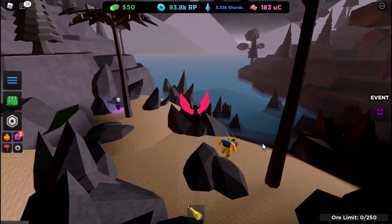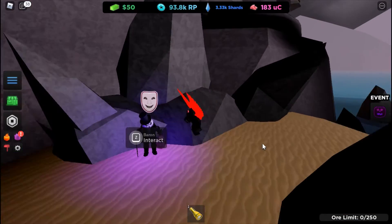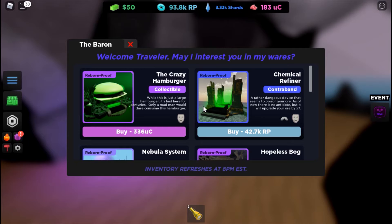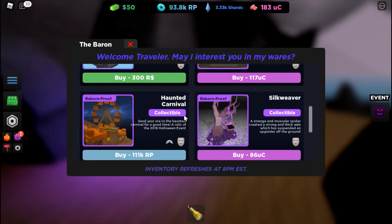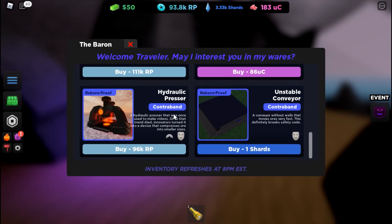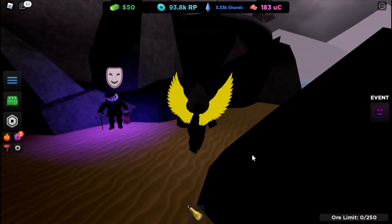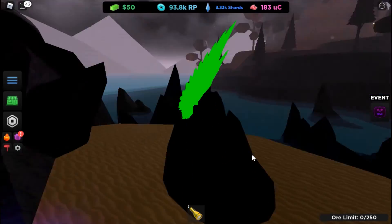This is the Baron, and for me he's selling: the Crazy Hamburger, a Chemical Refiner, a Nebula System, Hopeless Bug, Haunted Carnival, Silk Weaver, Hydrotic Pressure, and Unstable Conveyor. He's over the beach.